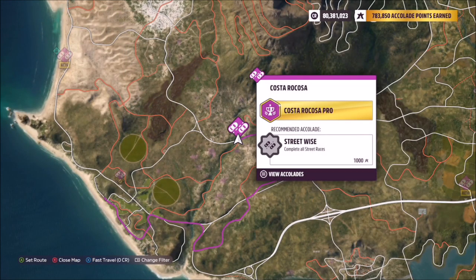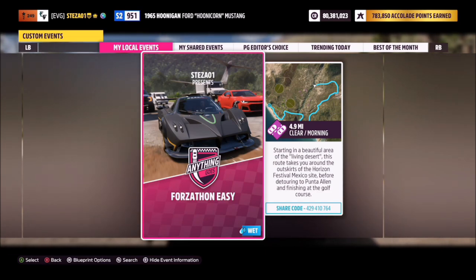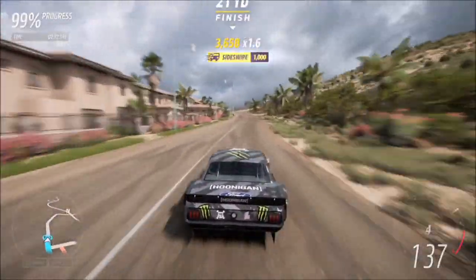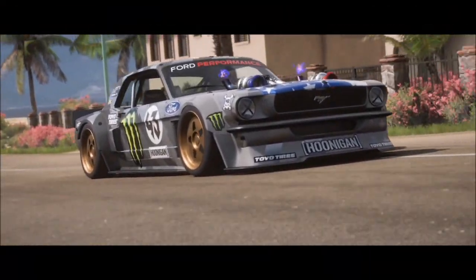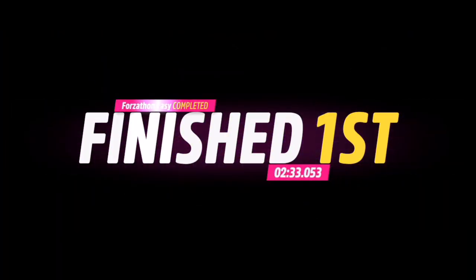The first challenge simply wants you to win a street race. I recommend heading over to the Costa Ricosa street race, where I've got a blueprint made specifically for these Forzathon guides. It's called 'Forzathon Easy' and the share code is on your screen now. It's a mere point-to-point race with no AI drivers, so you're guaranteed a win and it should take no more than a couple of minutes — really quick and easy.